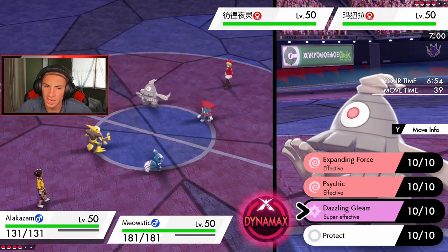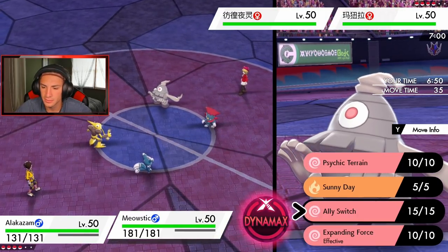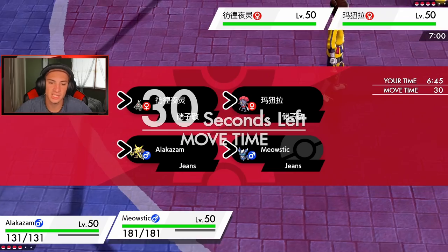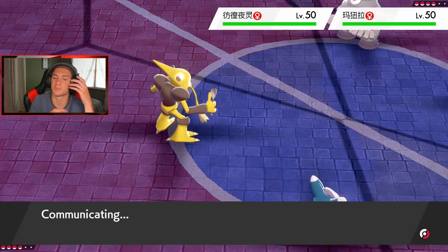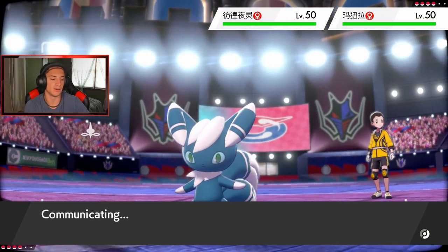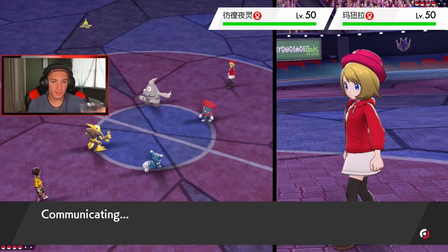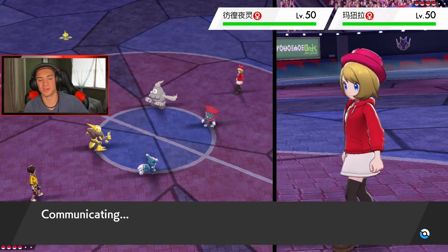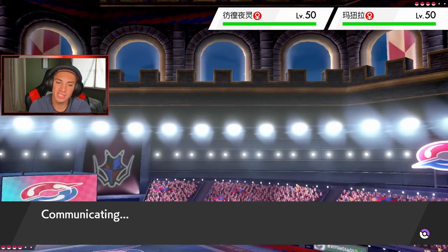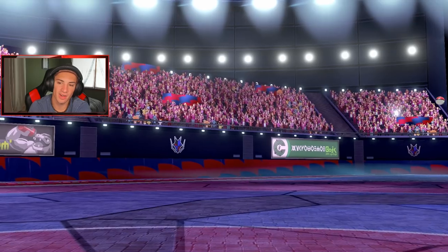Weavile had no effect on the Psy-spam — no effect on it. He swaps out into Coalossal — totally fine. He's not Dynamaxing. Is he Aqua Jetting into it? That's weird. I don't get his motive. You should just lead Coalossal — wouldn't that be better? My Psychic Seed pops, giving us a nice little special defense boost. He's going for Surf — I still don't get the play there.